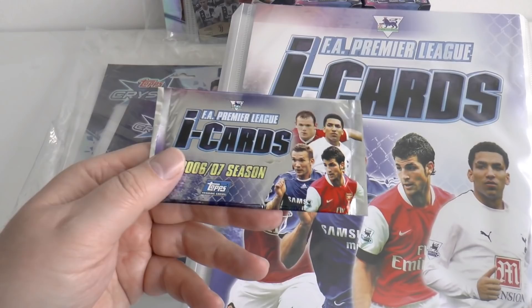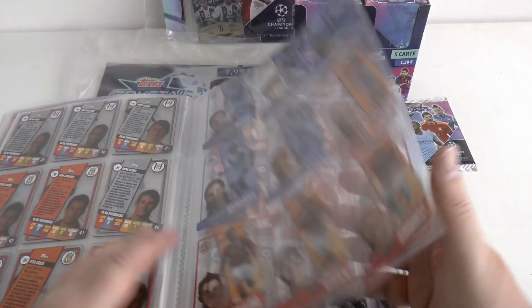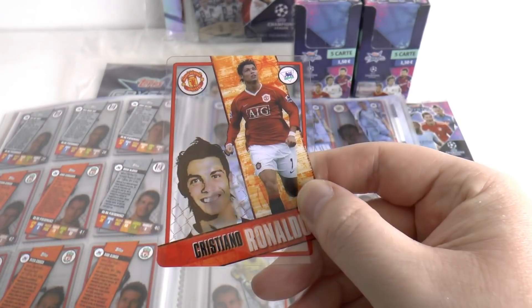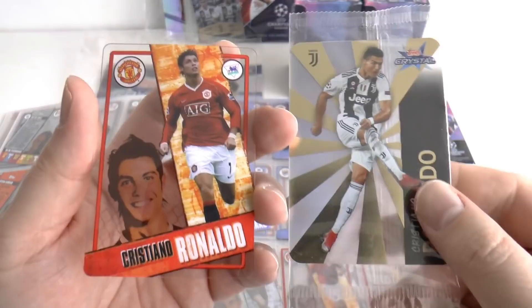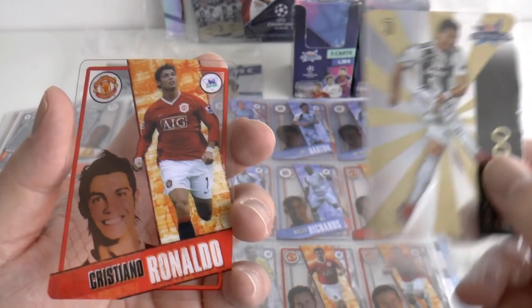It was a great collection to collect in the UK from Topps for all you younger viewers watching. Very easy to complete — it had a hundred cards in the set, no silly limited editions or anything like that. It was just a pleasure to collect and swap with your chums, unlike the Match Attacks collection. There's the UK Manchester United's Cristiano Ronaldo, and there's his updated transparent card in the Topps Champions League Crystal, 12-13 years on.